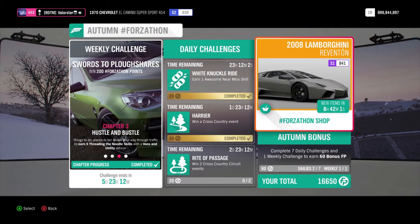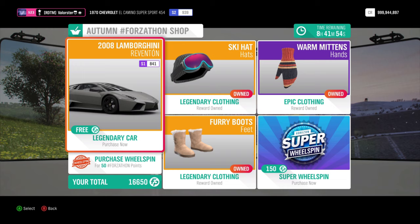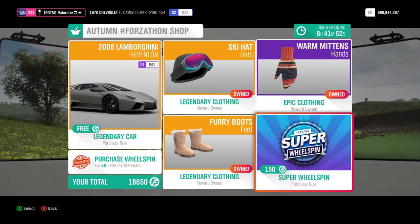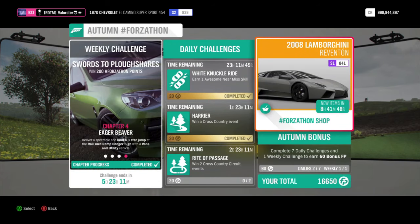Let's look first at the Forzathon shop, because that keeps changing. We have a 2008 Lamborghini Reventón, ski hats, warm mittens, and free boots. Well, it is winter, so that makes sense.